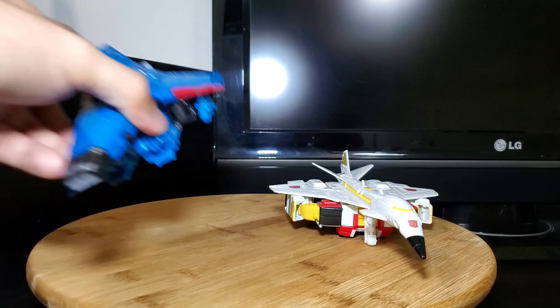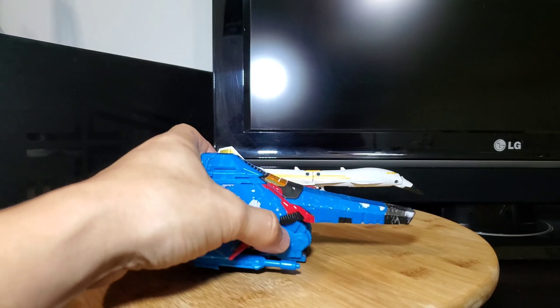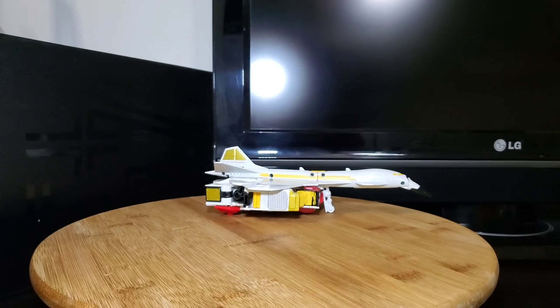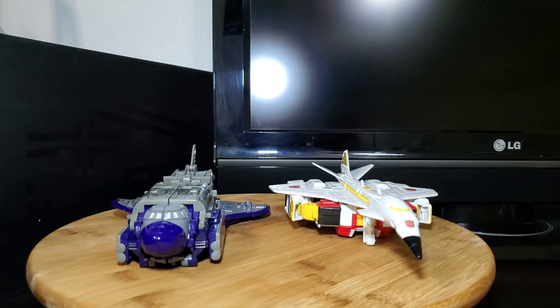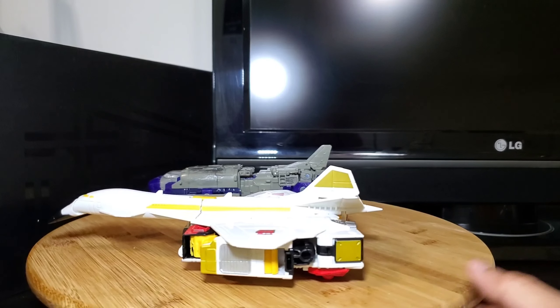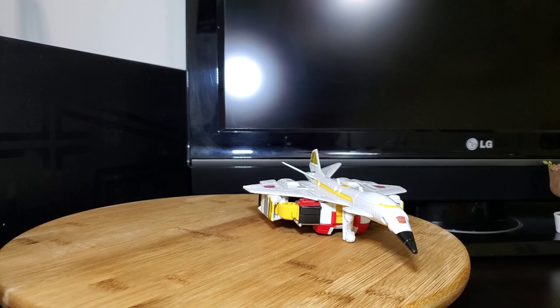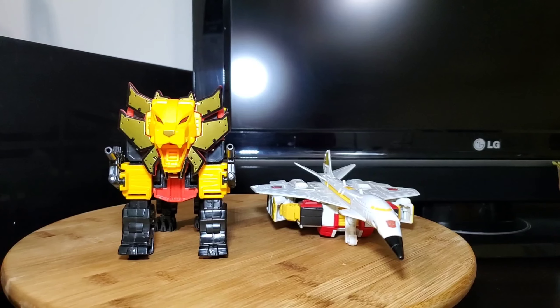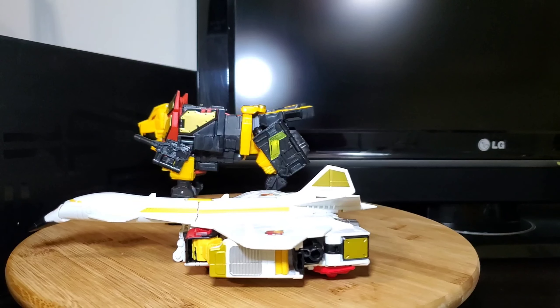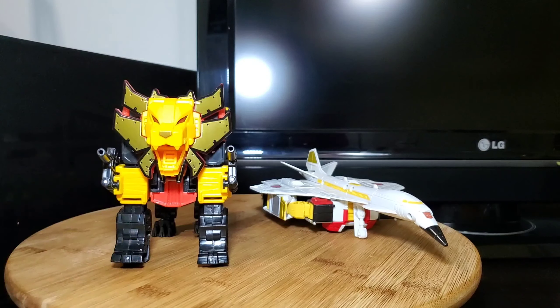Here he is with Thundercracker — I still love how these two scale together, I love my Tetra jets. And here he is with another Siege figure, Astrotrain. I love how these two scale together — I think they're not so far away from the real thing. Then we have the Power of the Primes combiner, the commander. Here he is with Razorclaw — Razorclaw is a pretty big figure even though they're both voyager figures.